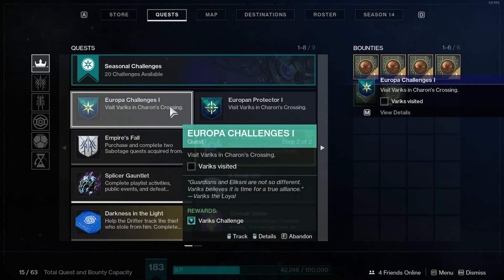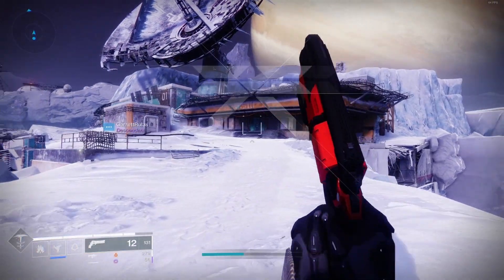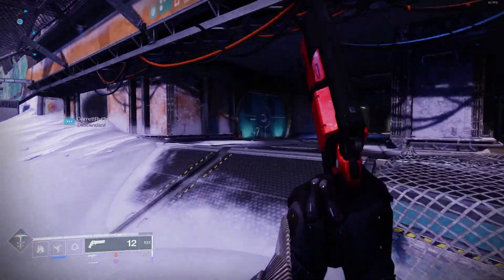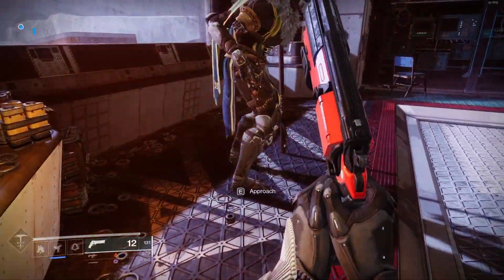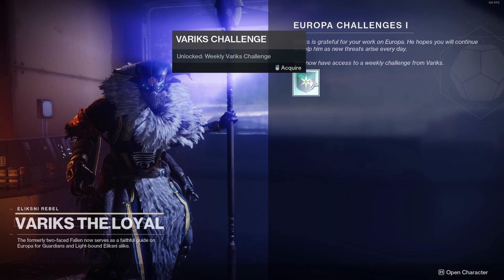When you complete both of the quests, go back to Variks in Chara's Crossing. This screen is gonna pop up for the Europa Challenges One quest — unlock weekly Variks challenge — so acquire it and you've completed that quest.